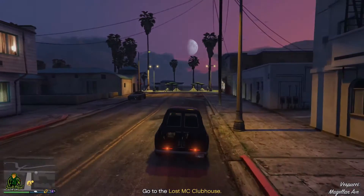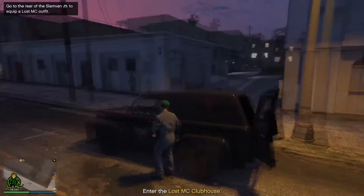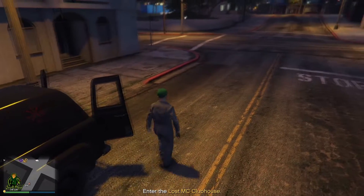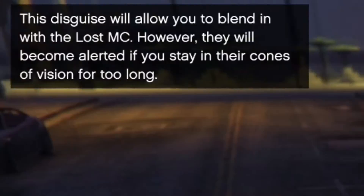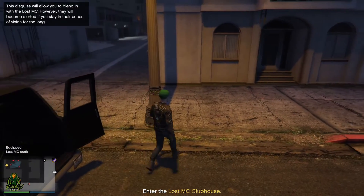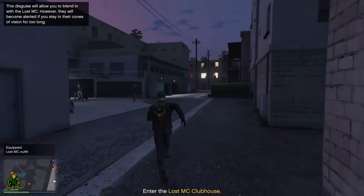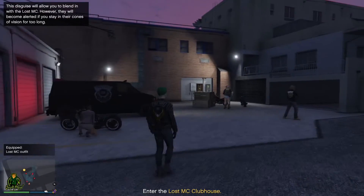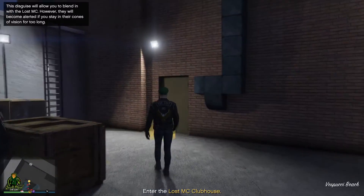As you approach the yellow dot, your slam van will stop automatically and the back doors will open. Go to the trunk — that's where it tells you to put on your slam van disguise so you can walk past enemies without being noticed. You can walk within their cone of vision; you just cannot stay there too long. When you walk by them, don't worry because you are in disguise.